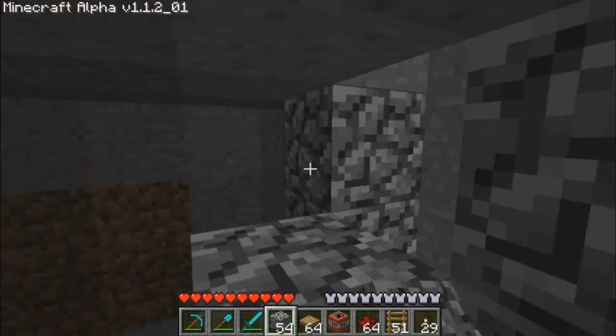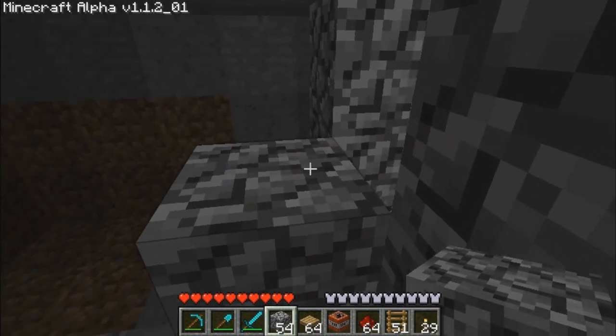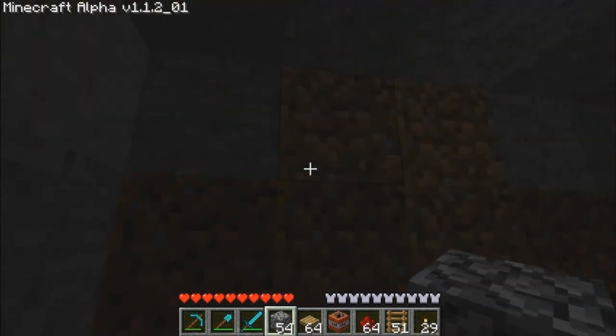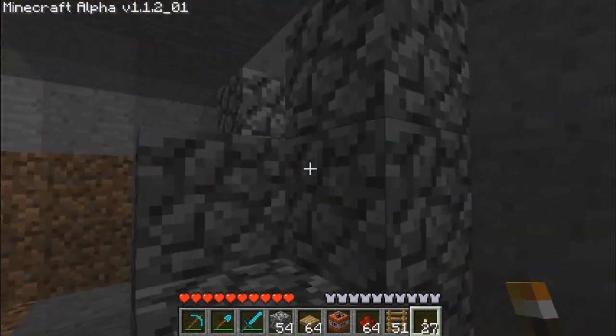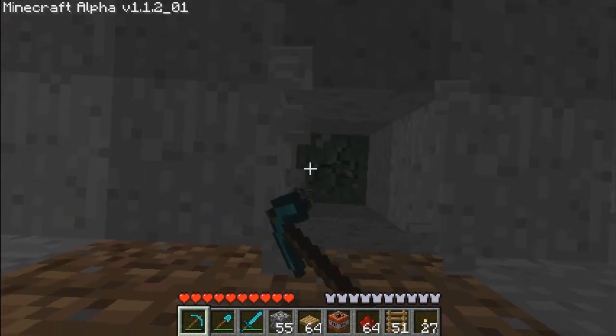We're going to put water in that hole then put a block there, so now the monster will be trapped. We could put a block there as well if we wanted, why not? And now we're going to put in some torches to make it very nice, and then we're going to make a hole for us to get into.